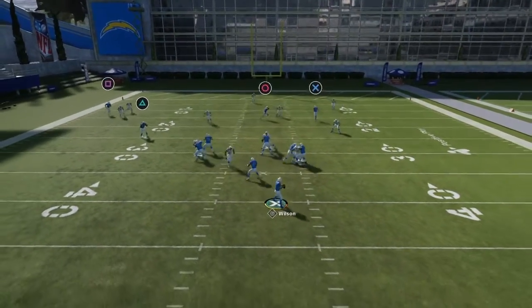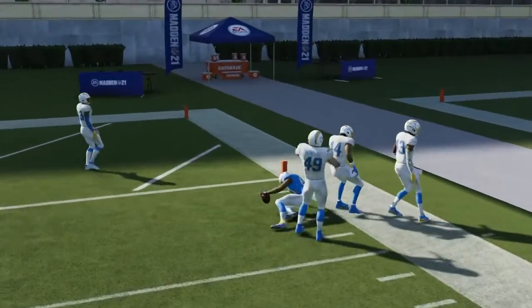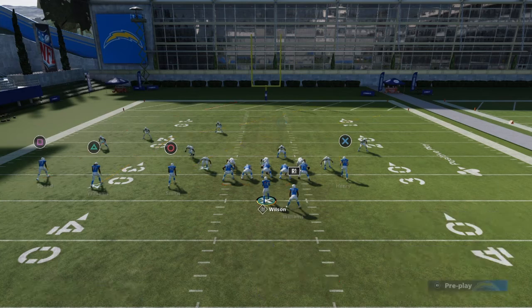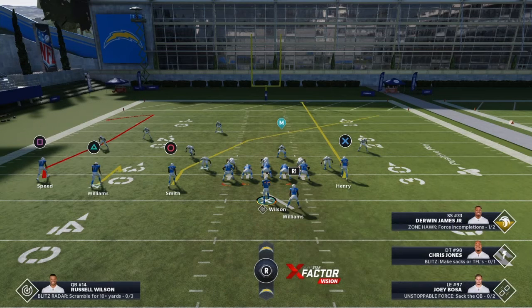Let's look at the crosser first to see how dangerous it can be. You're going to get that every single time. But 9 out of 10, the user is going to guard that. So you put X on the streak, put triangle on a hitch and square on a combat route. Your main reads are triangle, O, and square. Square is very key — you need to put him on a combat route or this is not going to work.